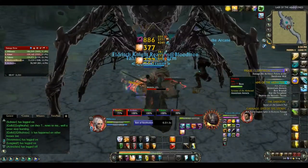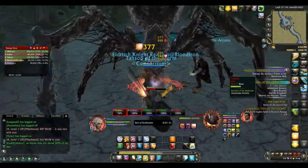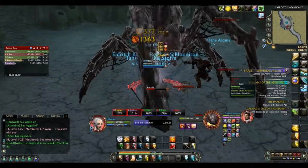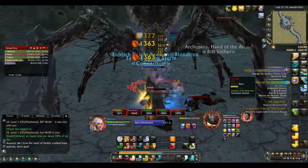A random person will get wrapped inside a cocoon and slowly move towards the pool in the middle of the room. This can also be the healer, so the tank should be ready with defensive cooldowns. If you get into the cocoon then you will get a new action button called Test Your Might. You need to spam it in order to get out of the cocoon or else you will be dragged to the centre of the pool and die pretty fast.